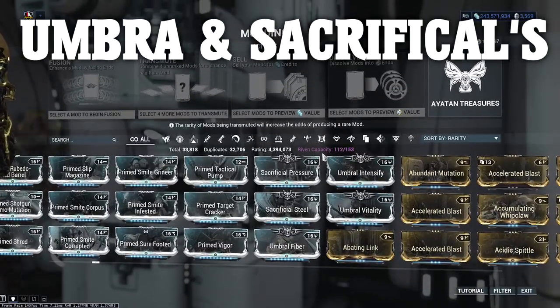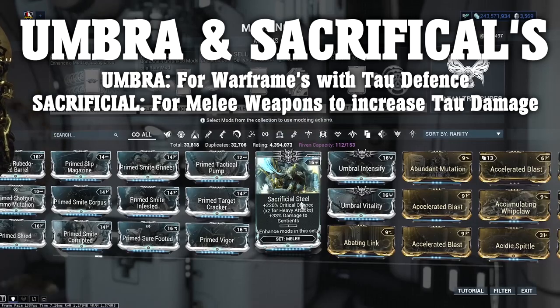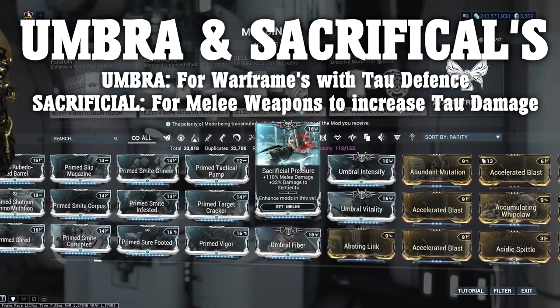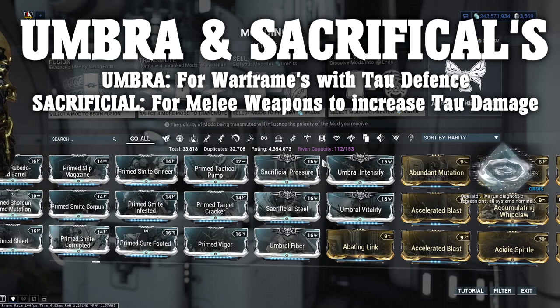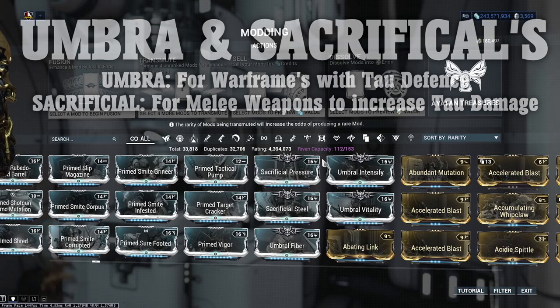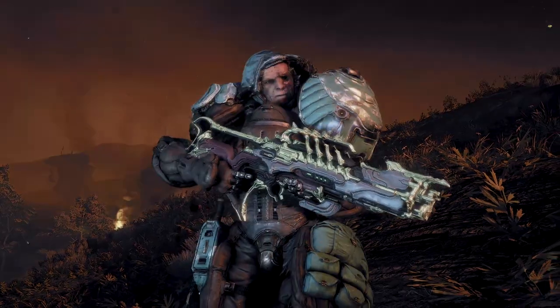Finally, Umbra mods. These are mods designed for your Warframes and melee weapons, unlocked upon completion of The Sacrifice questline. You will need some Umbra Formas to get the most out of them if you wish to combine two or three within certain Warframes or weapons. However, you can usually get away with just having one, and even then that extra passive damage increase against Sentients — or the defensive reduction against Sentients — can always help if you find yourself struggling.